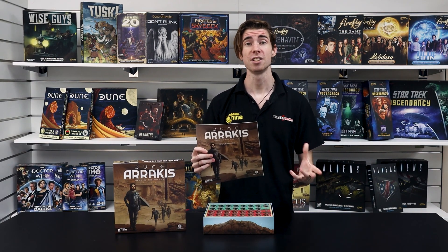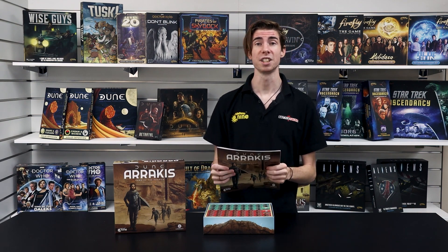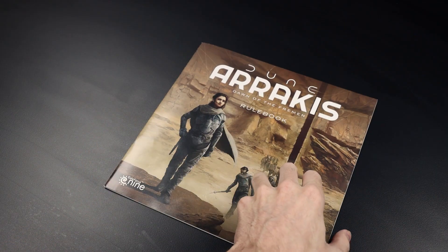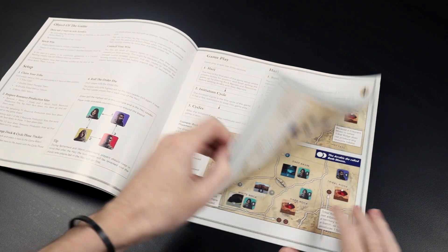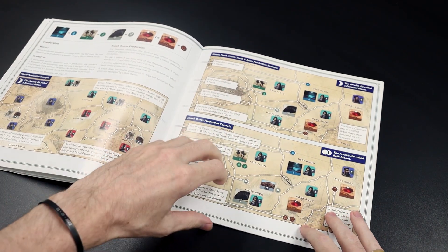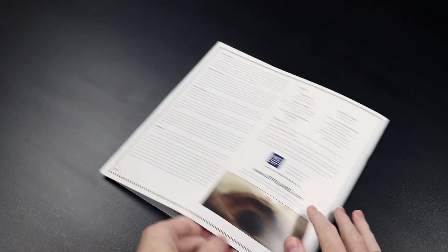First we have the rulebook. With 28 pages, it details the different cycles of the game as well as the actions you are able to take within each of these cycles. There are plenty of useful diagrams in here to help you get set up, and some examples of gameplay.